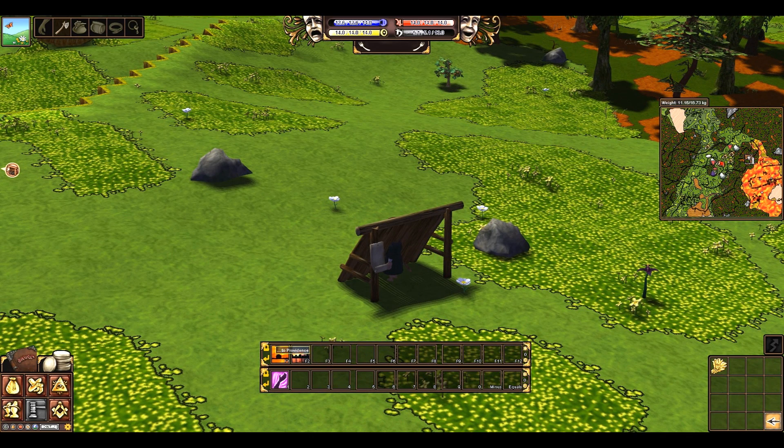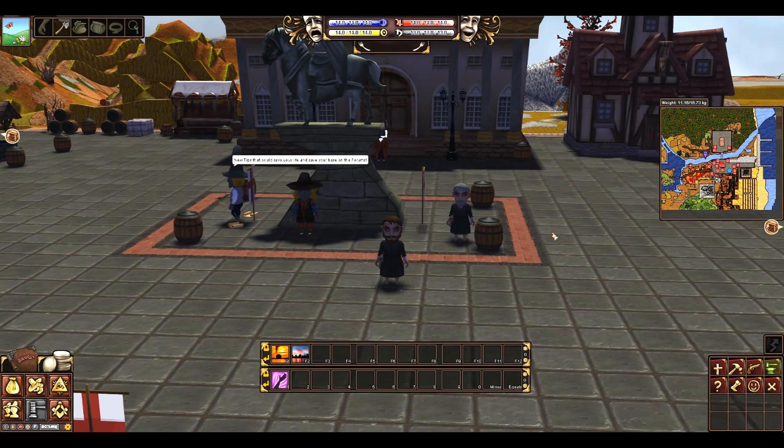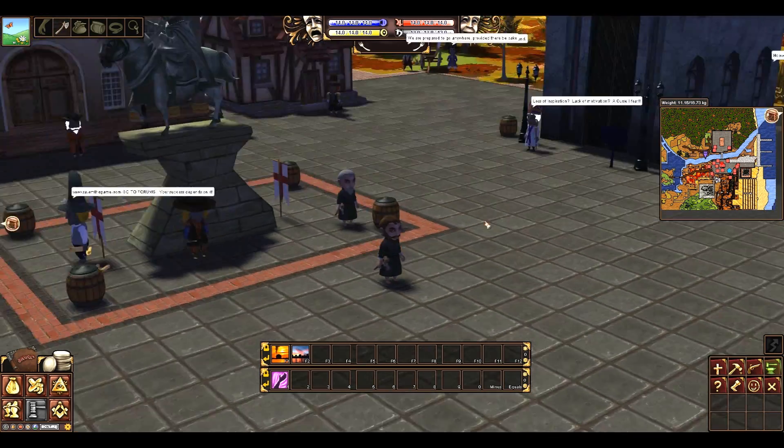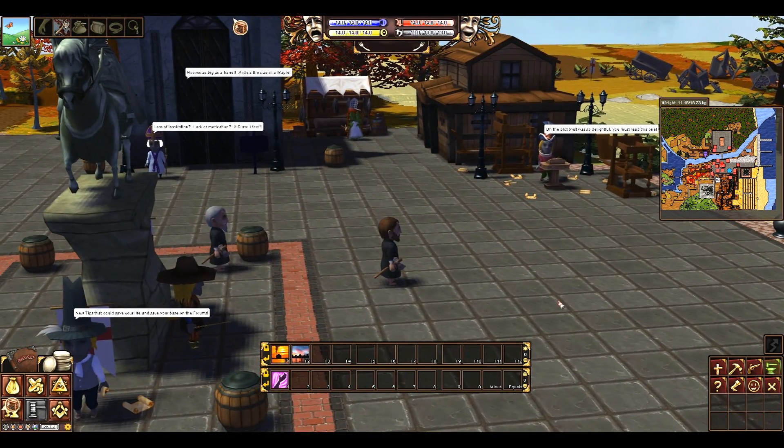Now I can easily port to Providence. I had my home and port tab both in F1 and F2, because I find it easiest to get to without going through the travel menu — I usually drag these over there. So I'm going to port to Providence. Here we are in the big city. First of all, I'm going to show you how to make your money from the items you just collected.